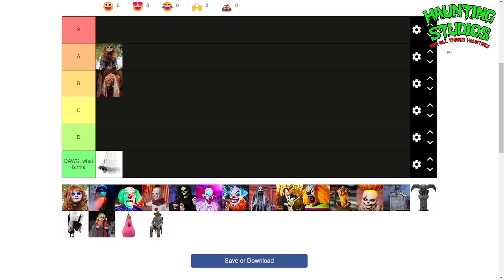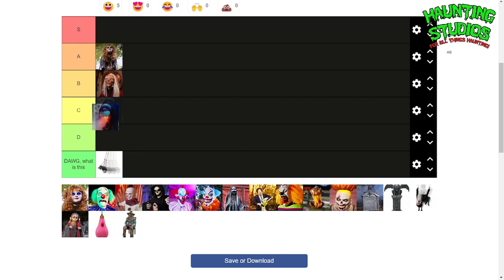All right, Death Stalker — easy S, easy S, by far. This guy is just beautiful. He's a Krampus reskin, but he's got massive teeth and a massive mouth, and fog comes out with an orange light in the dark. That looks insane. It's just top prop.